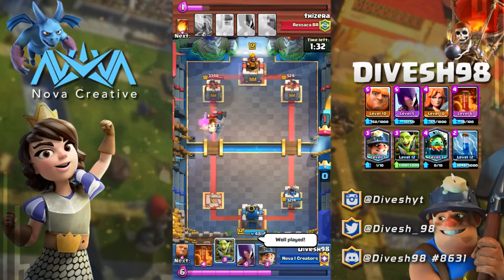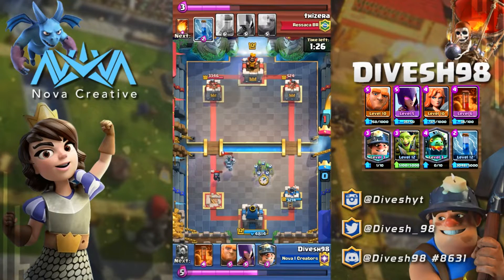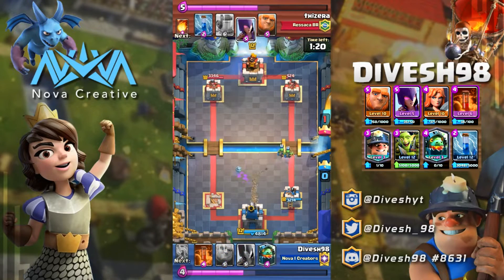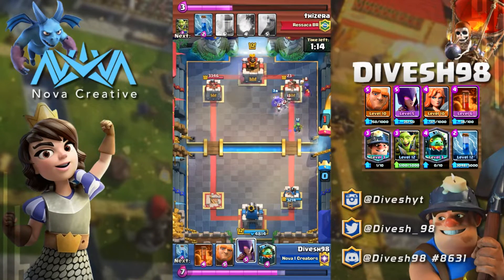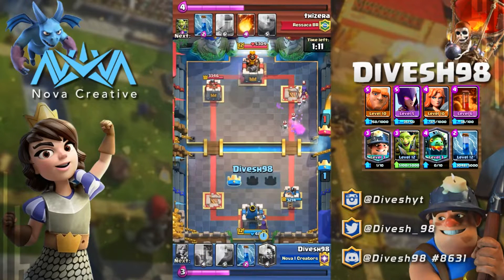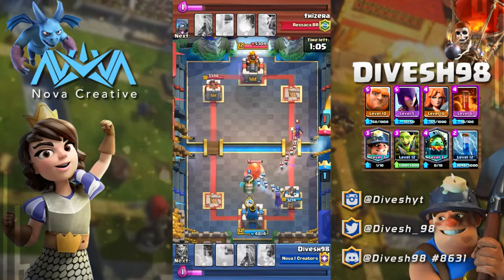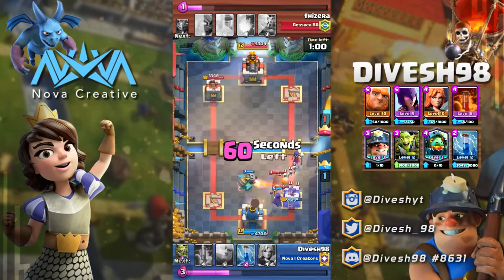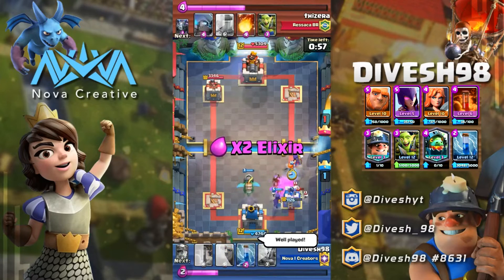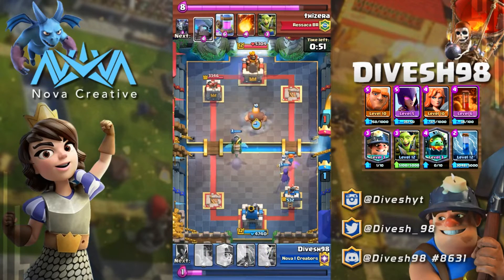He knows I have the Inferno Dragon so he saves his Zap, but I send my Miner and thankfully one Spear Goblin locks onto that tower, bringing it down and coming back into the game. I prefer to save the Poison for his Elixir Collector. He drops a Giant in the pocket — a bold move, but poor play overall since I can just use my Valkyrie to counter his Witch and continue pushing.